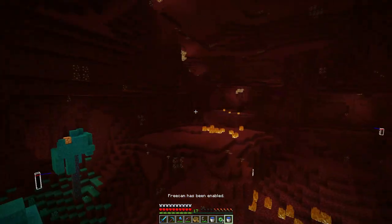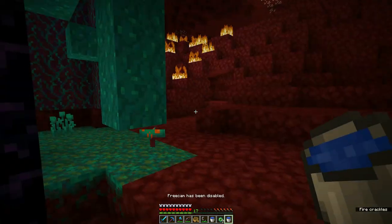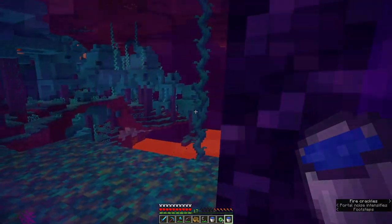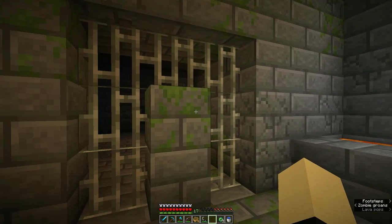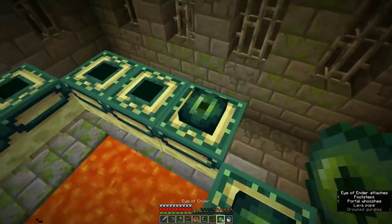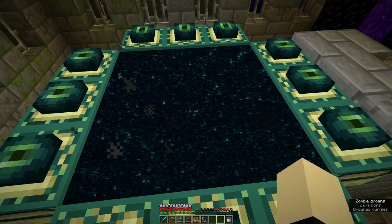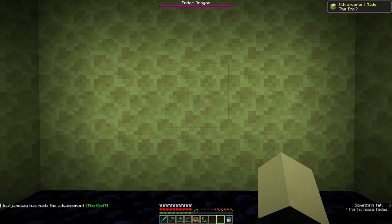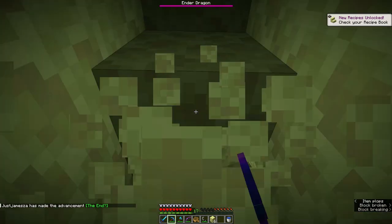We're close — that's the fortress and my portal's just over there. We've set up the Nether portal and we're at the End basically. Let's put in these eyes of ender. And here we go — of course we're in a little box somewhere. I hope this is the right way.